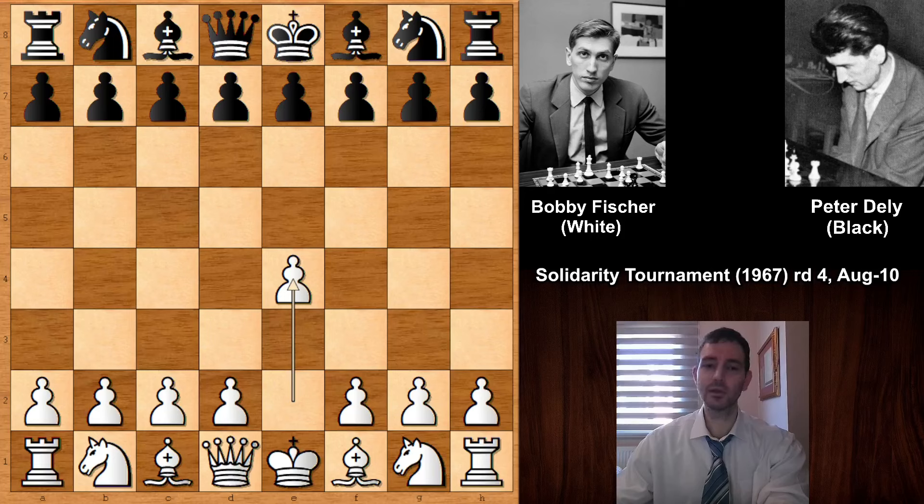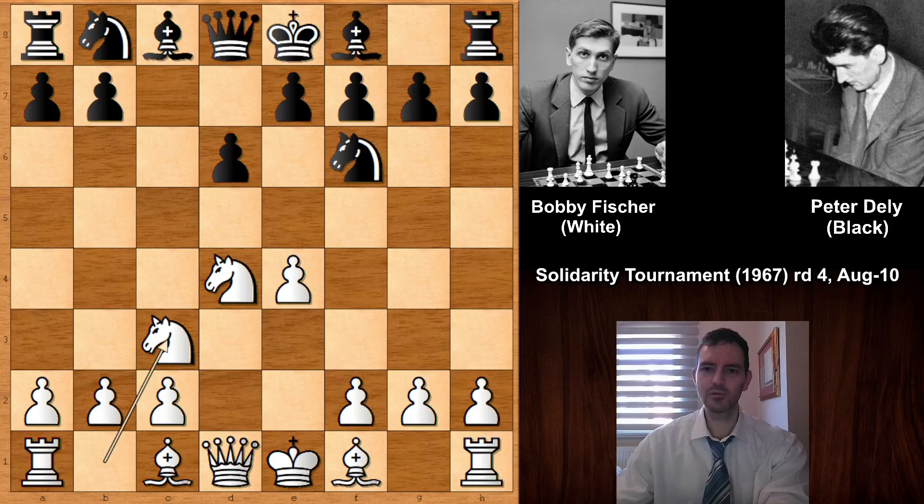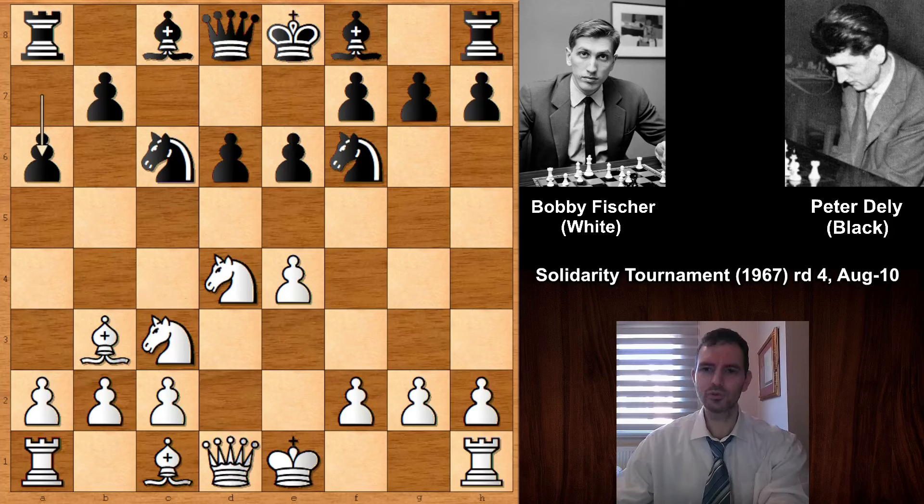Fischer starts the game with E4 and we have C5, the Sicilian Defense. Knight to F3 and we have the open Sicilian. Knight to F6, Knight to C3, and then this is the Sozin variation of the Sicilian Defense, also known as the Fischer variation. Bobby Fischer played this many times in his career — he liked to play his bishop on C4 and then most of the time bishop to B3, the Fischer-Sozin attack.